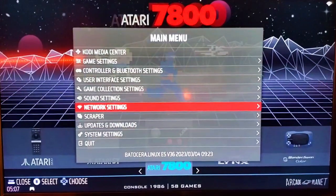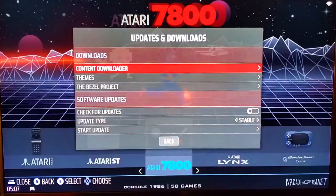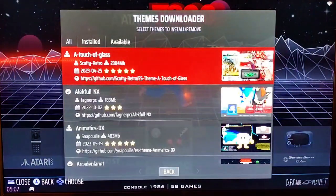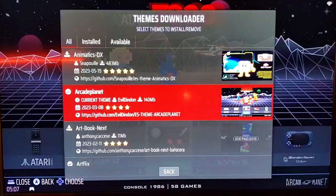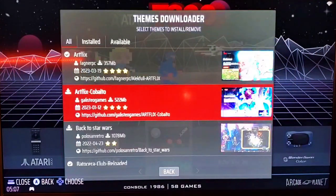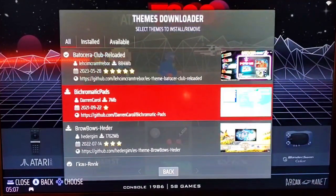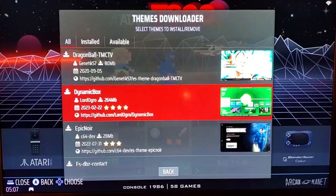Once you've got that, from the Start menu go down to where it says Updates and Downloads, and as you can see under Downloads there are themes. Give it a minute — it will look through all the themes. The nice thing is it'll show you a little illustration of what the theme is going to look like on the right-hand side, and you can scroll through all the themes currently available for Batocera. These do update regularly — they will add more themes, and we've actually gotten a bunch more this year, some great ones.